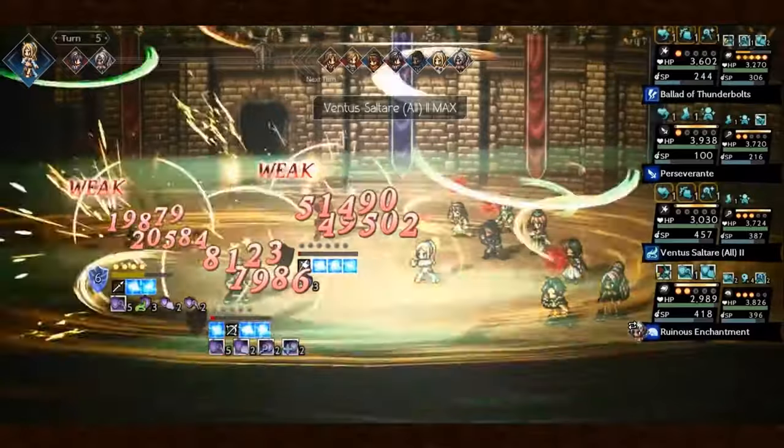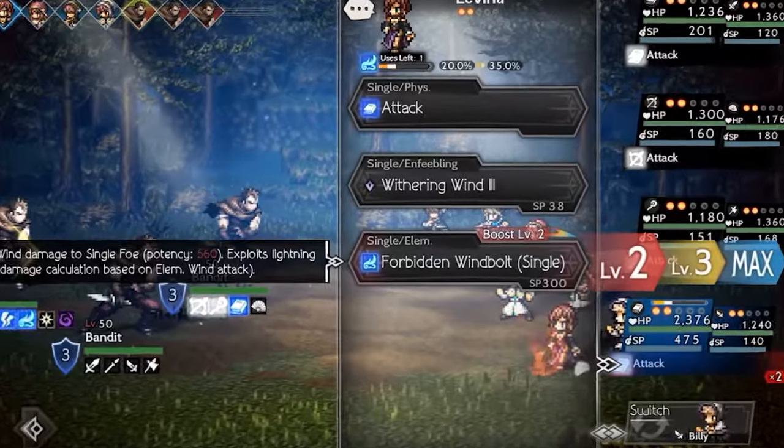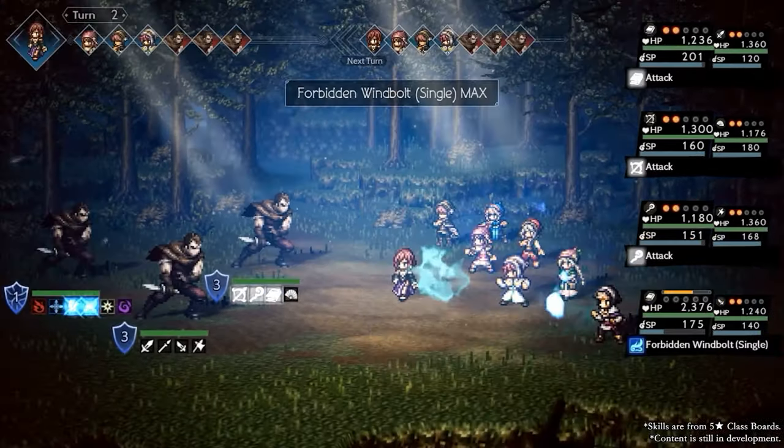For those who have Sophia EX, that would make a really strong wind duo now. But even then, the SP consumption for both of their skills is really heavy. But is she doing better than Sophia?